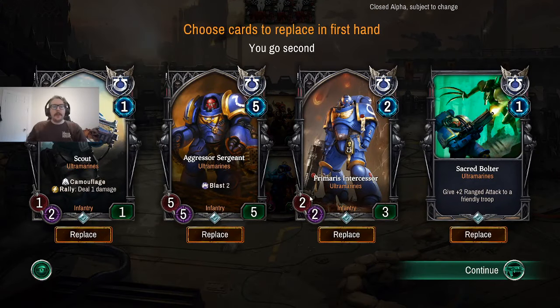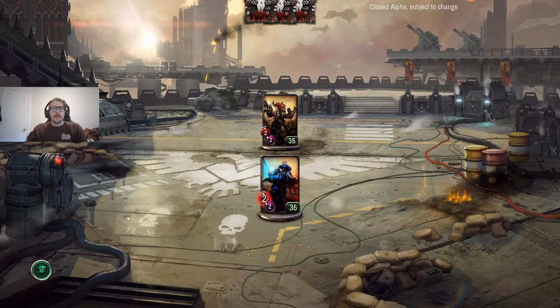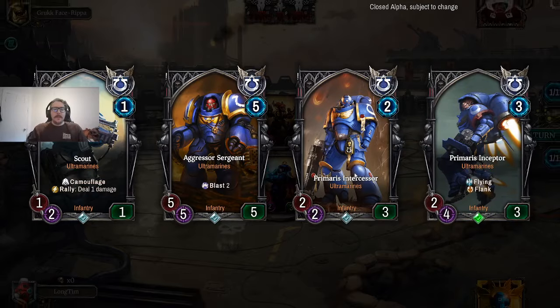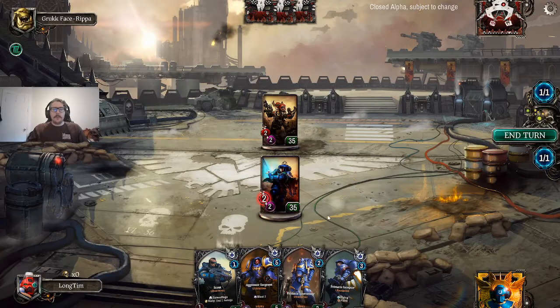Most likely going to be playing against a computer here, but we'll get to see a bit of the power of the Ultramarines into the Orcs. It's definitely good to check your opponent ahead of time and think about what kind of hand you want to keep. Orcs tend to go wide, they tend to get out there somewhat fast. I don't love starting with Sacred Bolter — usually happy to draw that later. I think it's fine to keep the Sergeant in; it'll be pretty decent against Orcs and we've got two cheap cards that can come down earlier.